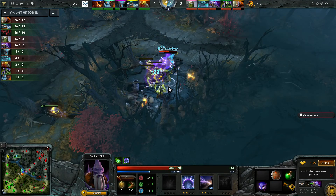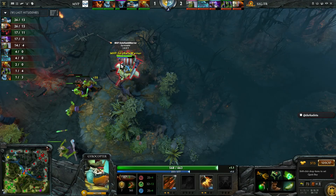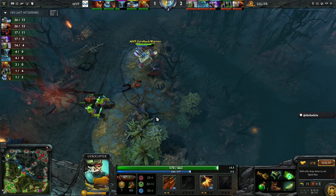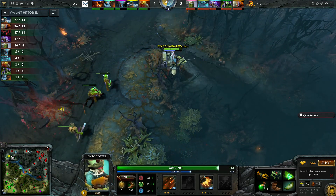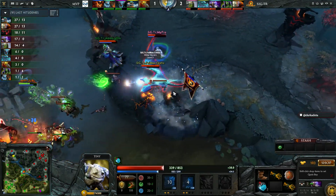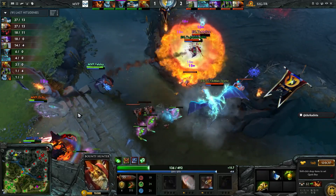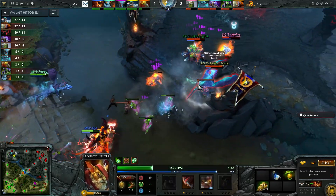Darkseer has got his Soul Ring out of the jungle now, which is good. But Gyro is free farming. The tradeoff is Gyro and Juggernaut are both free farming on the side lanes while all attention goes to the mid lane with MyPro. They've got Telekinesis back onto Dubu, but Jakiro is here with dual breath — and they won't kill the Bounty Hunter with that Liquid Fire.